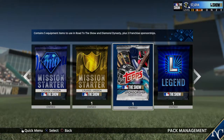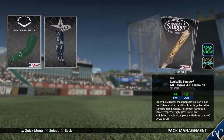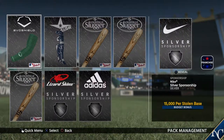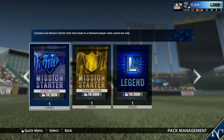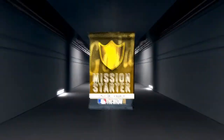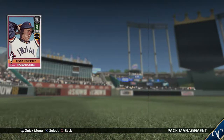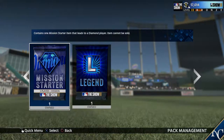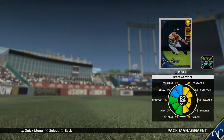Let's get the sorted items out of the way. These will be helpful in Road to the Show. All right, let's go ahead and open the gold Mission Starter Pack, then the Diamond Mission Starter Pack, and then our legendary card. Awesome — Dennis Eckersley, not a bad card, and it's his rookie card, which is cool. Let's open our Mission Starter Pack — this has a player and a mission in it. Got an 82 overall Brett Gardner card. That's awesome.